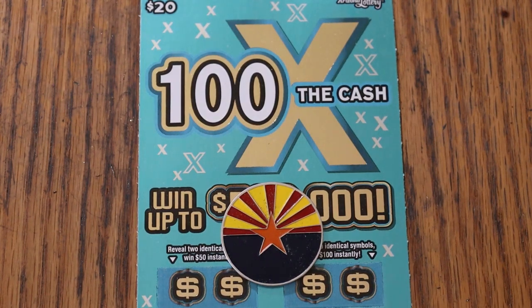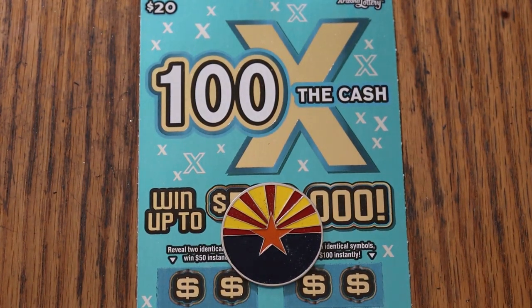What's up YouTube, AZ Scratchers, and welcome to the April 24th edition of the One a Day in April series. We are featuring the $20 100 Times the Cash to finish off this month. We are down four in a row without a win, so needless to say the overall odds light is burning bright.